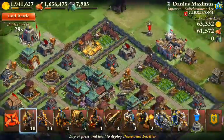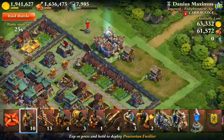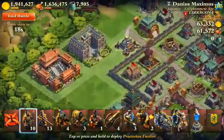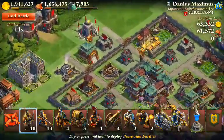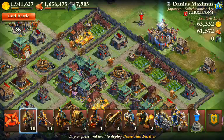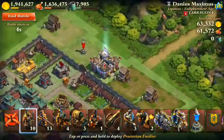My plan is to come in through the fort, take out the town hall, and then rotate around. They've got Necropolis and a Forbidden City, so I'll come in from the east and then go clockwise if I can.